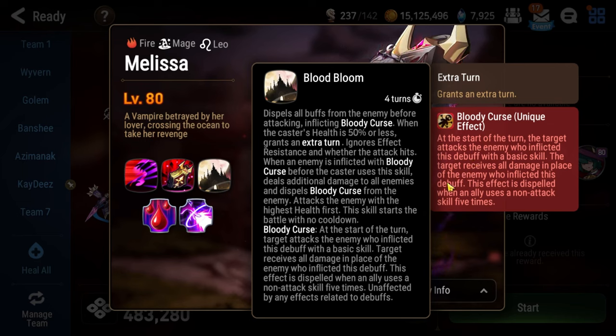The target receives all damage in place of the enemy who inflicted this debuff. So essentially, Melissa takes zero damage as long as someone on your team has Bloody Curse. Instead, any damage you inflict to Melissa is going to be inflicted to whatever your highest health hero is that has Bloody Curse. Don't worry, there is an additional add that you can attack so that you can kind of focus that thing down while you work on getting Bloody Curse resolved.